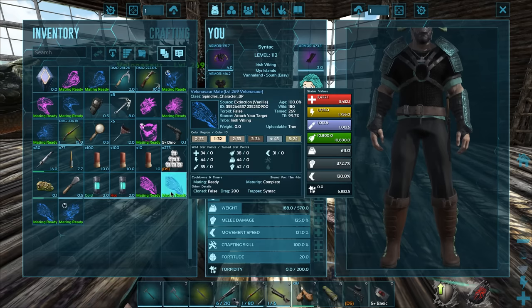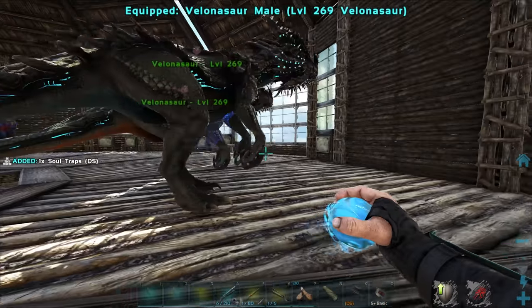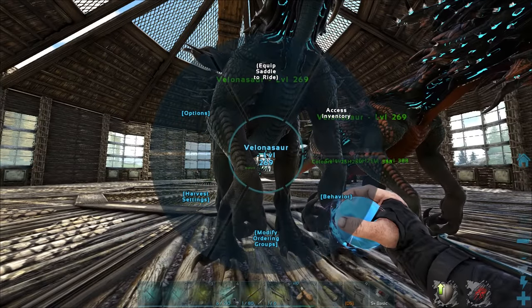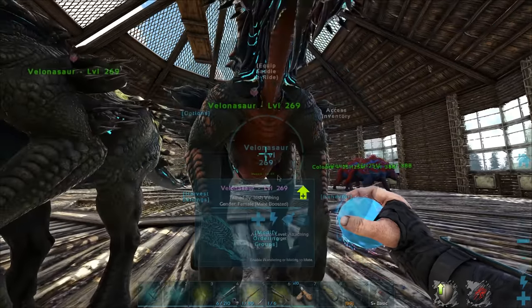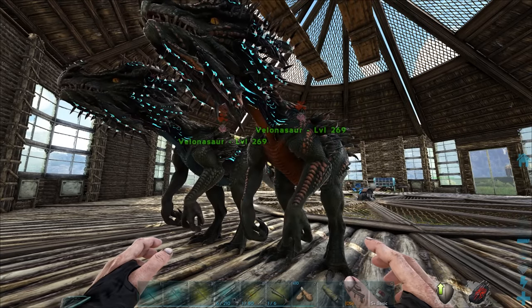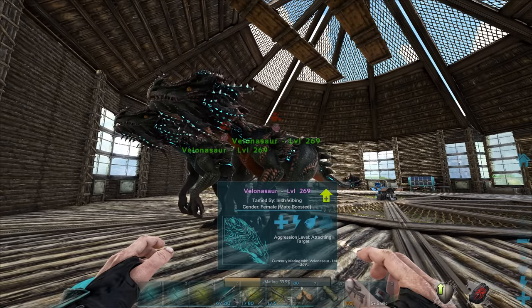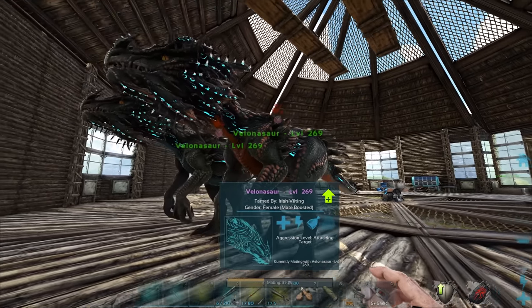I could probably do some health mutations if I'm getting them alongside the melee and stamina ones as well. Let's go ahead and get all these stats combined, and then I'll have to make a big mass of females — it's going to be great. Let's get these guys breeding. I'm really excited to see the final product on these dudes. I really like Volanosaurs and I wish I could use them more, but they're just not great fighters.